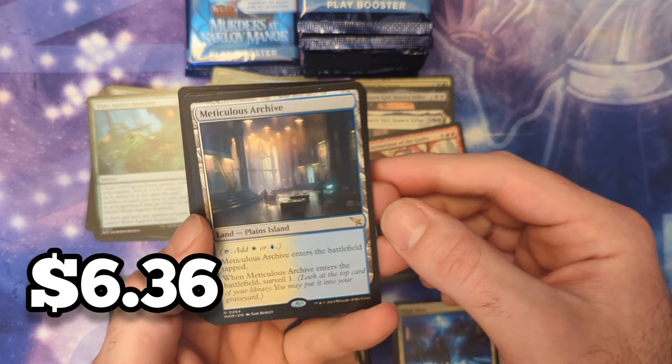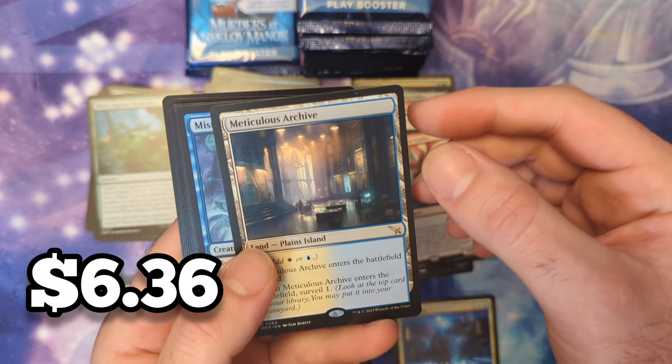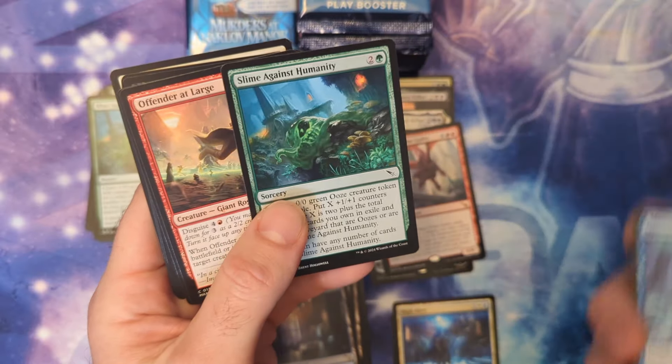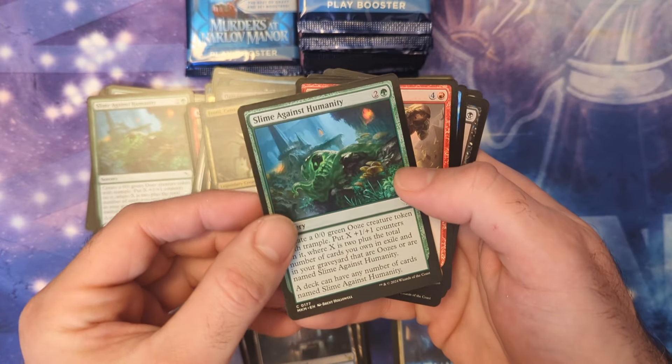Absolutely killing it with the surveill lands in this box — it's the Meticulous Archive, a Plains or Island surveil land, and another Slime Against Humanity.